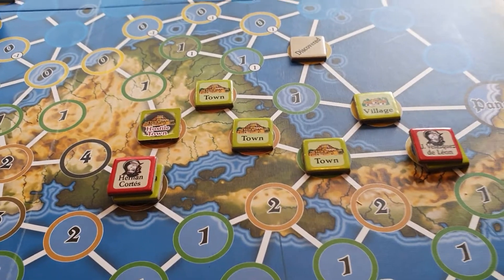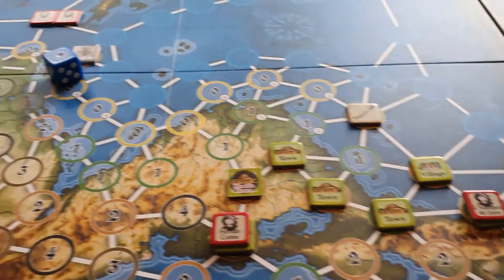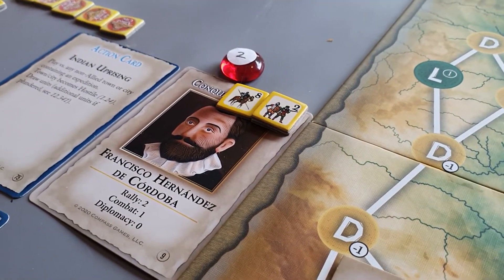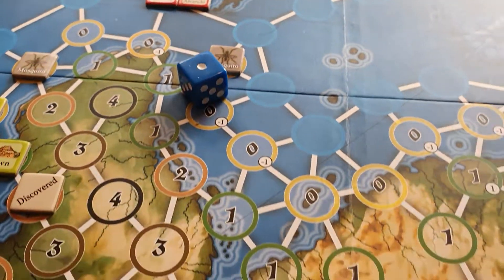That's the end of Cortez's move for this impulse, because he hasn't got a card that would allow him to move the Cordoba's expedition over here. You can only move one expedition per impulse.